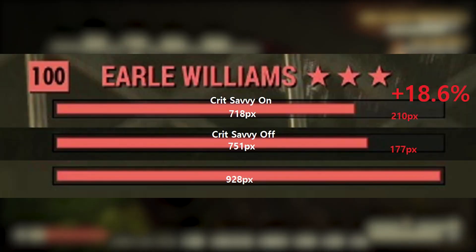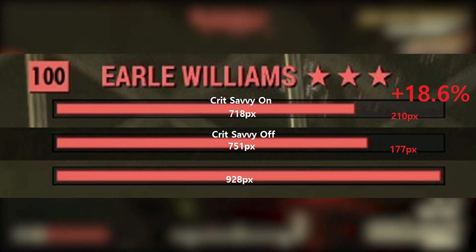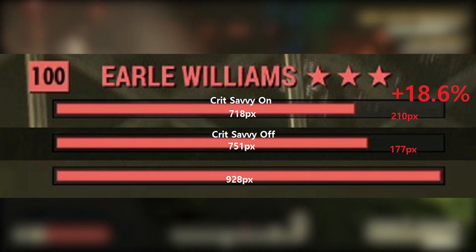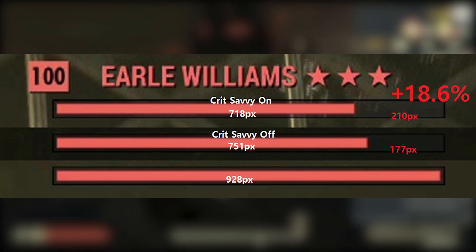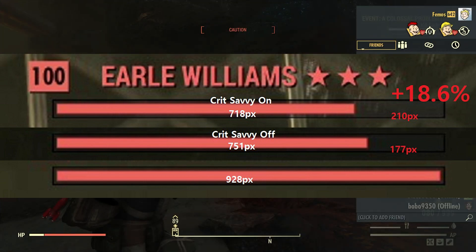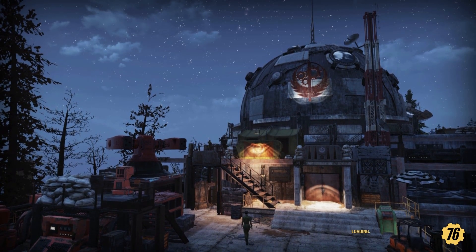Let's see the result. I roughly measured the pixels using Paint. There's only 18% more damage, which is very surprising. So I guess the fast crit does not work correctly here. We might be able to kill Earl and Scourge Beast Queen much faster. In a case where Bethesda wants to nerf Commando, they should fix this problem first.